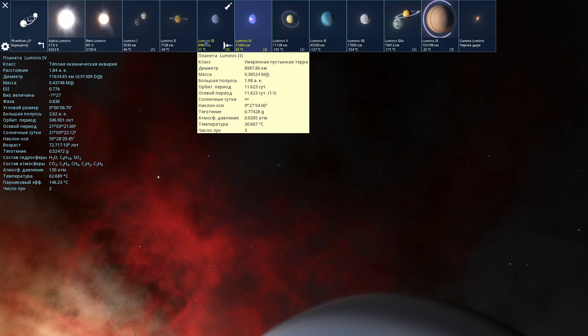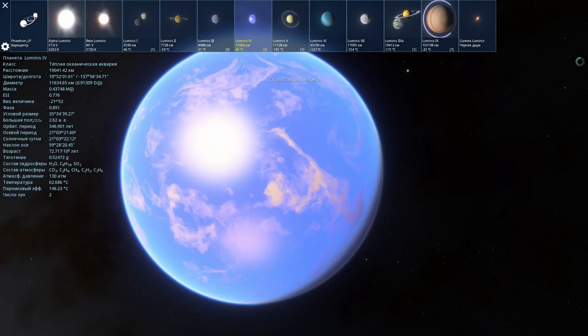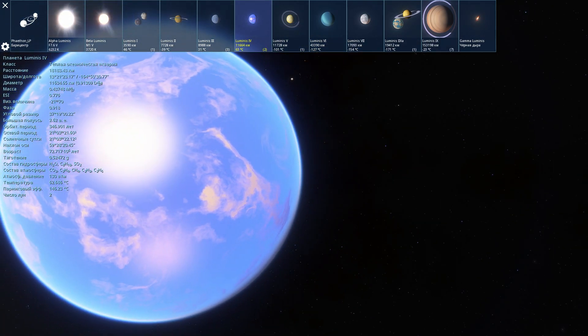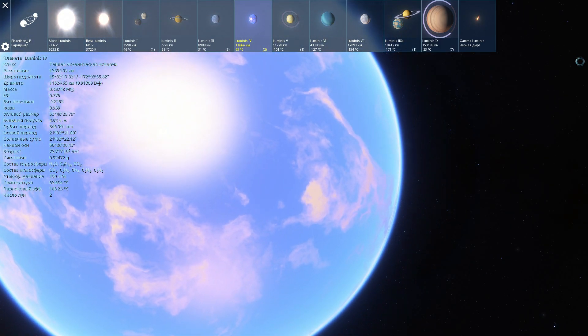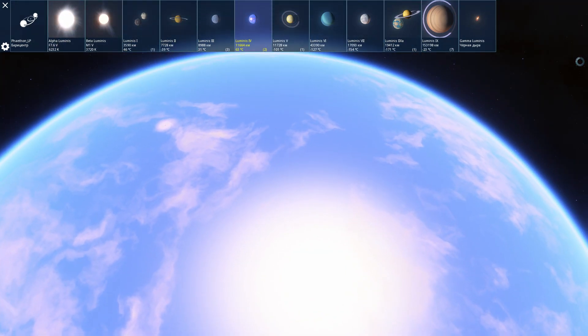Планета Luminis-4 — это уже планета с жизнью, как написано у создателя мода Лирикса в описании. Тёплоокеаническая аквария. В состав атмосферы входит углекислый газ, этилен, также присутствуют какие-то углеводороды. Состав гидросферы содержит немного метана. Давайте попробуем опуститься на поверхность.